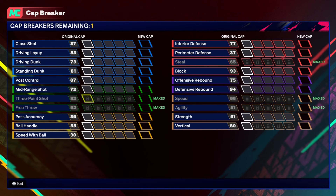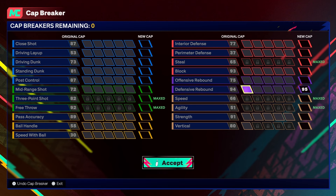Here you select the attribute you want to upgrade. I will upgrade the defensive rebound, and after, press Start.